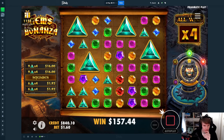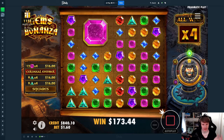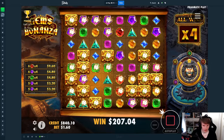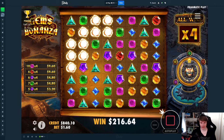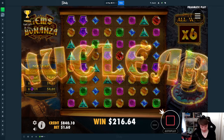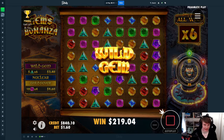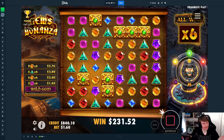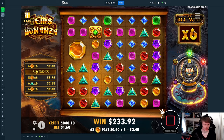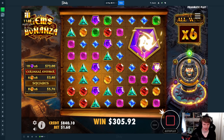Huge colossal maybe? No, and it's pink again — same as the other one. I don't think we're gonna get to the next stage. Oh, third stage — 6x! Come on, either the squares or the colossal symbol has to go crazy. Orange — not great but not terrible either. This one is probably done. Huge red colossal, I'll take the 70.